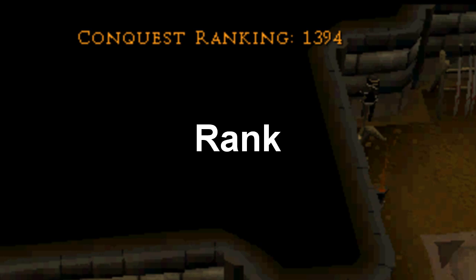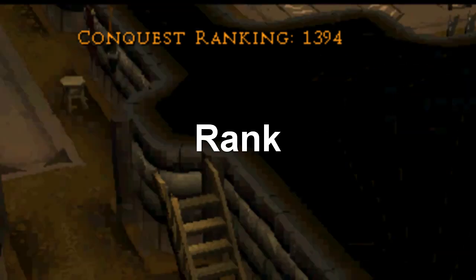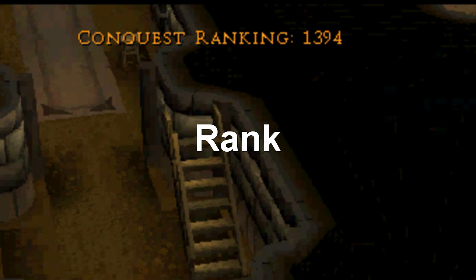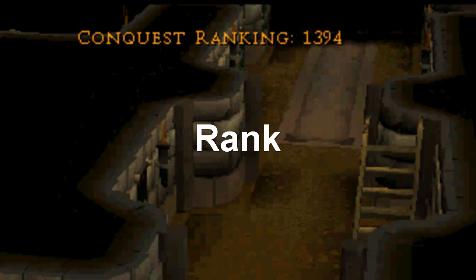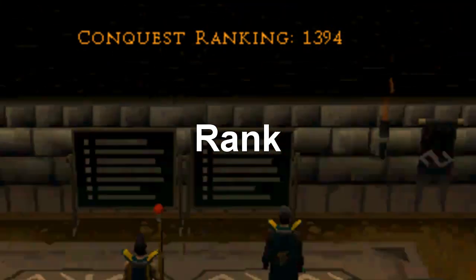When you first enter Conquest, your Conquest rank will be 1000. If you win games, your rank will go up. If you lose games, your rank will go down. The higher your rank, the higher-ranked other players you need to defeat to get the same amount of points. So if I am rank 1400 and I defeat someone with a rank of 1000, I will get less points than if I would defeat a rank of 1700.